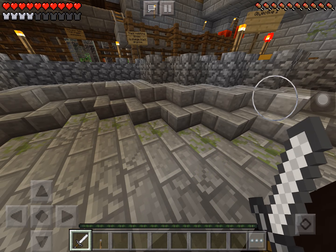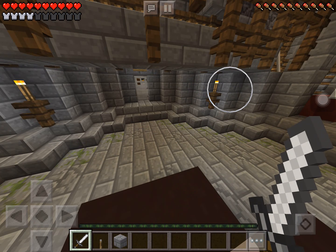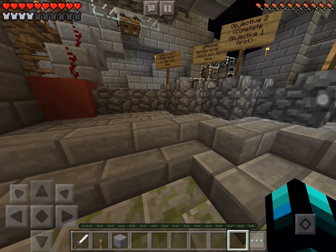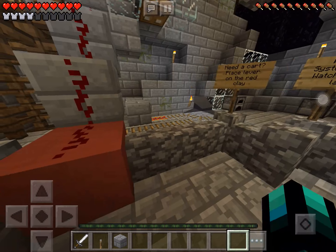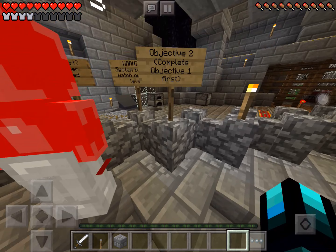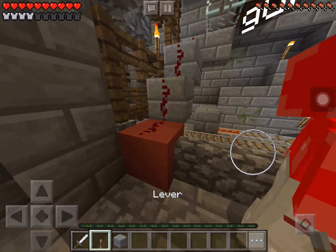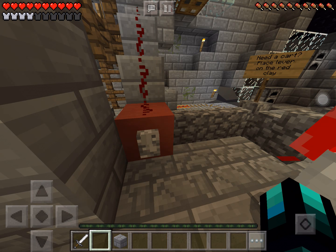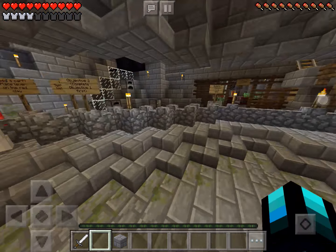Objective: need a cart. Place leather on red clay. Warning: system broken, watch out for lava. Objective two — complete objective one first. Okay let's place it. Wait — on what? On the red clay! Pull the leather — whoa! Now what?